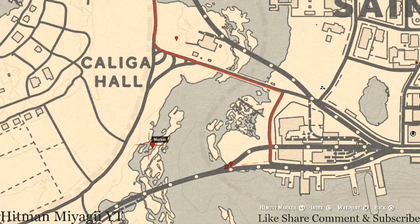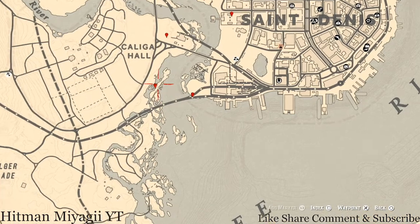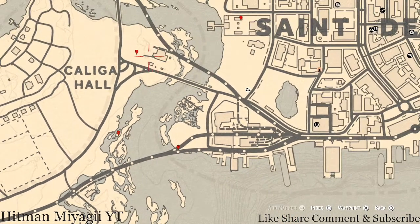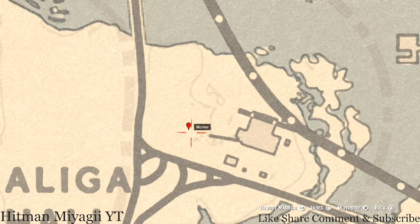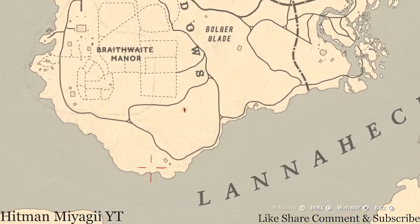The next marker is another Cardinal Flower that spawns over here in this area each and every day. Its location helps me indicate exactly what cycle the flowers are on, which today is cycle four. At the next marker, come over here with your metal detector right next to this small broken cart that's kind of in the dirt — you'll get another random coin.